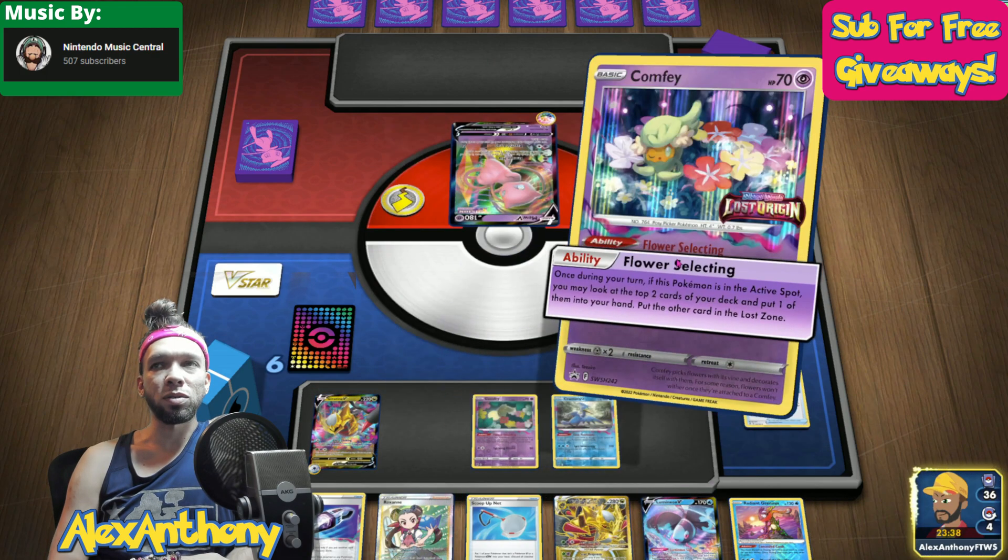Once again, my opponent does not have the greatest turn, but the thing I think is cool about this gameplay is it doesn't really matter, because even if they had a great turn, my next turn is still worth showcasing. This person Pokemon Catchers twice, gets two heads, and brings up both Comfies. Right now I'm getting the impression they're just trying to reduce their hand size, and then they use their supporter for the turn. They Boss up another Comfy — I kind of assumed they would have wanted to put my Giratina in the active, because it's not as easy of an attacker.